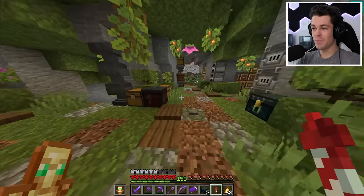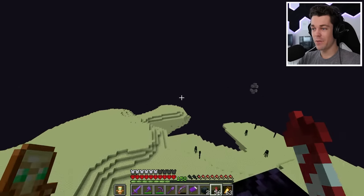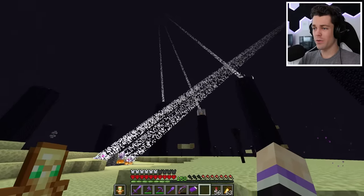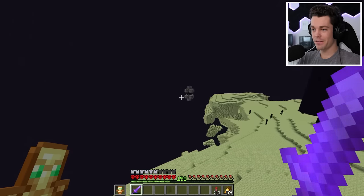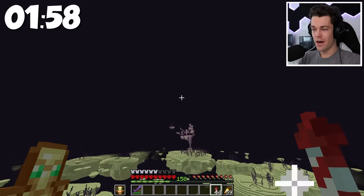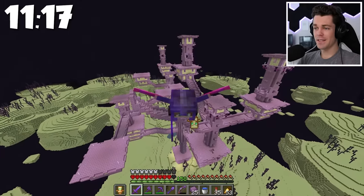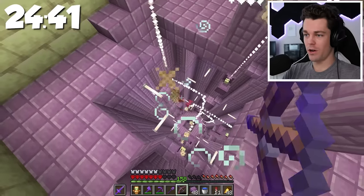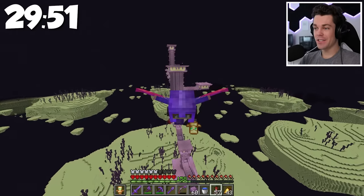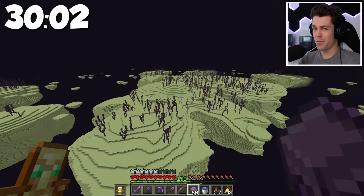So let's loot as many end cities as possible in one hour. I've already looted all the end cities next to these two gateways, so I'm going to respawn the dragon and kill it with beds the speedrunner way. Now I have a new end gateway and one hour starts now. We have our first end city and it's time to get some shulker shells. After 11 minutes, that's end city number one all done. There's so many shulkers here. We're halfway there and I just finished end city number five with 60 shulker shells.